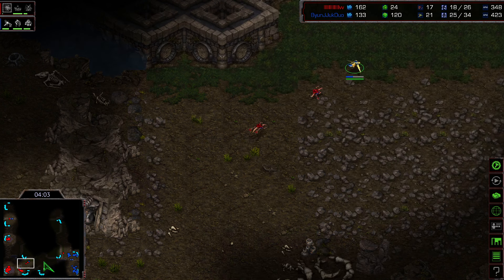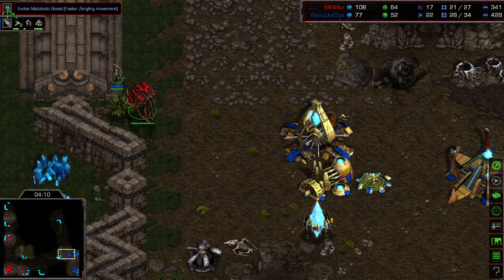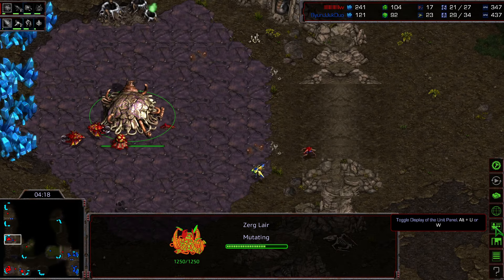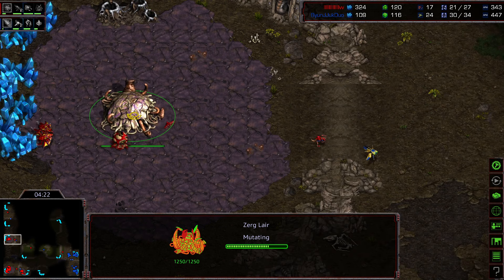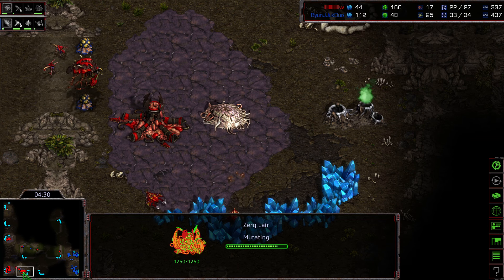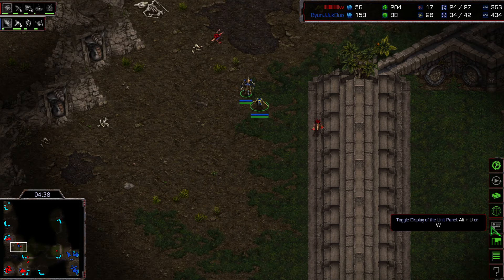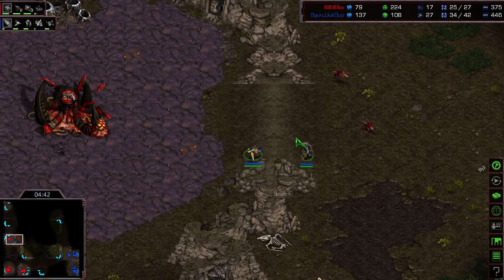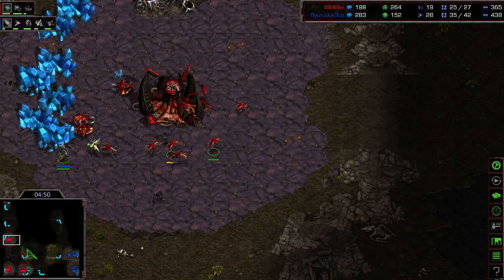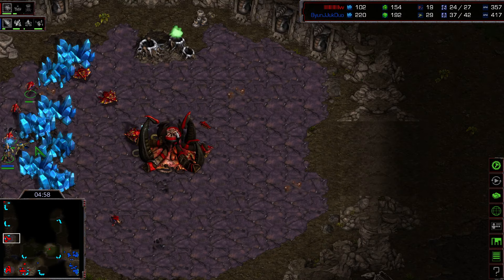The probe scouts Flash's main but doesn't spot the hidden Hive-tier upgrade. The gateway has finished and a very early Weapons Level 1 upgrade is underway for the Protoss — a nice choice. Zergling Speed is also on the way. The probes confirm the Tier 2 upgrade for Flash, who now has a second hatchery at an expansion location, giving him four hatcheries soon. The Protoss seems to want to punish the exposed position.